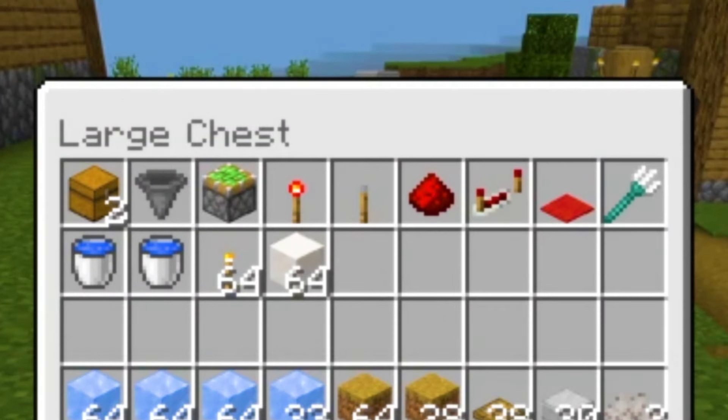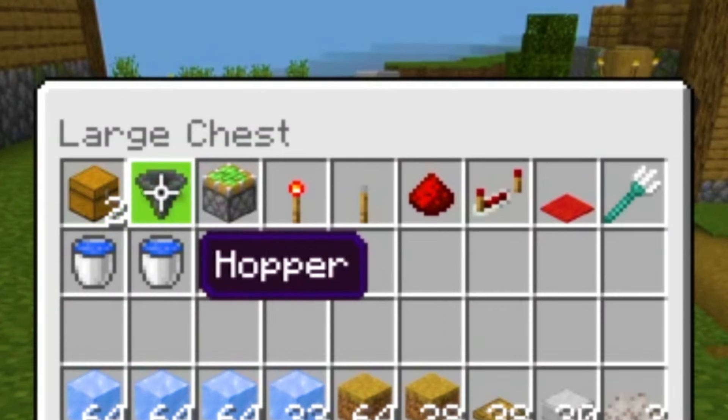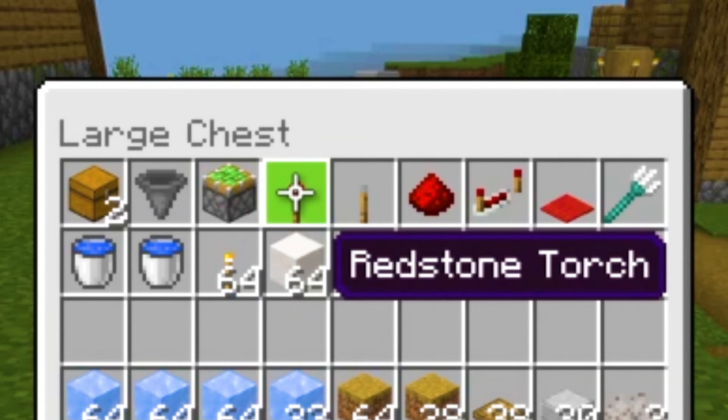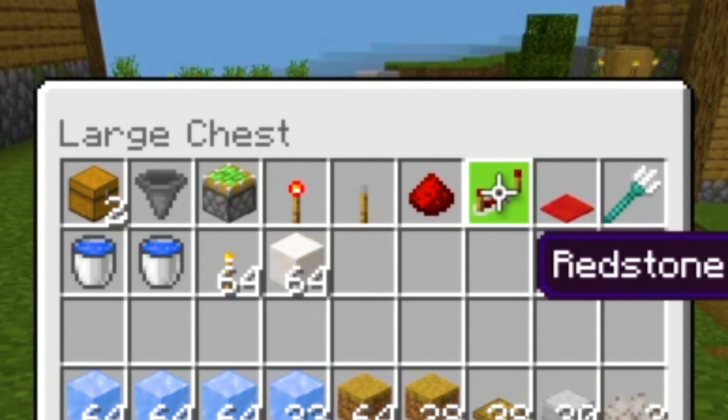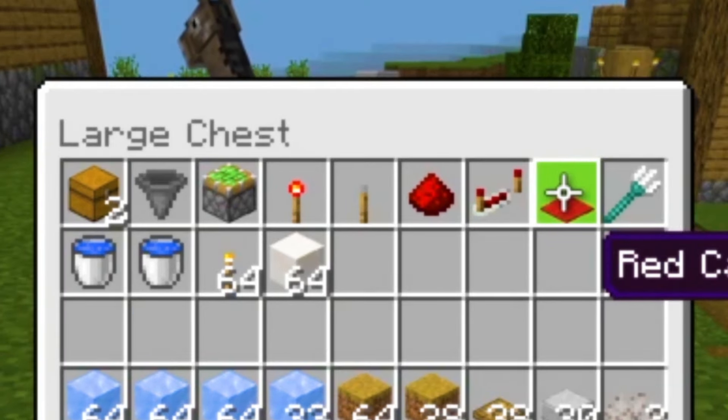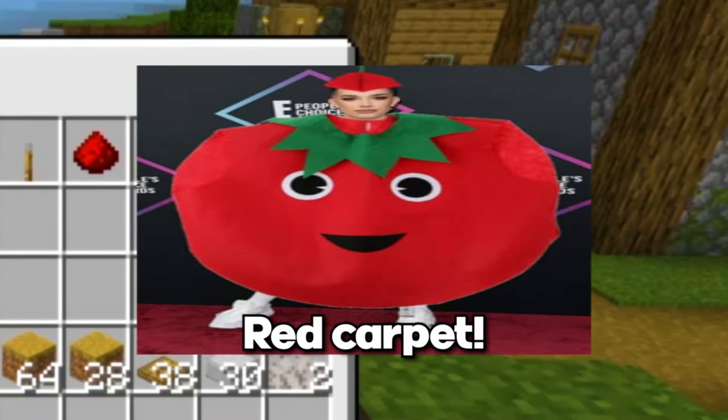Here's everything that you're gonna be needing for this creeper farm. You're gonna need two chests, one hopper, one sticky piston. For the redstone, it's really simple: one redstone torch, one lever, one redstone dust, one redstone repeater. One carpet of any kind, but of course I have to go for the red carpet.